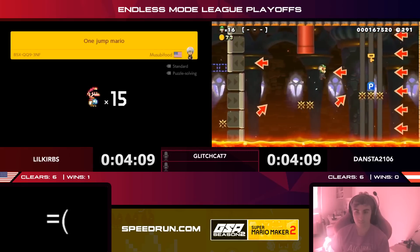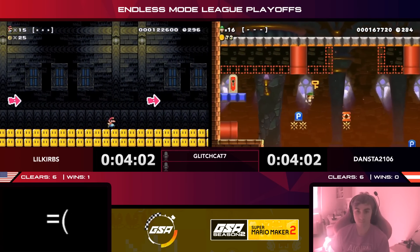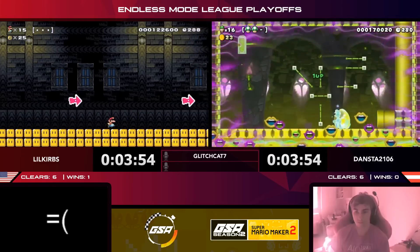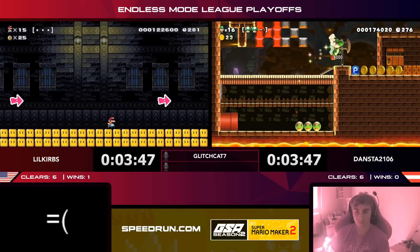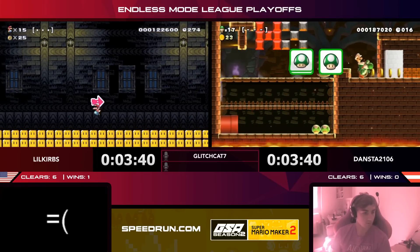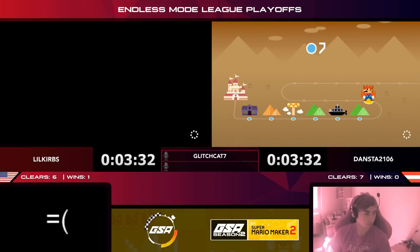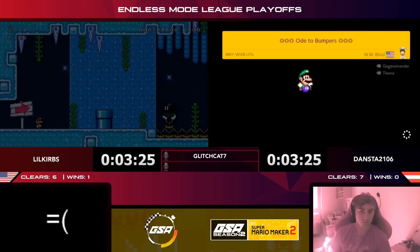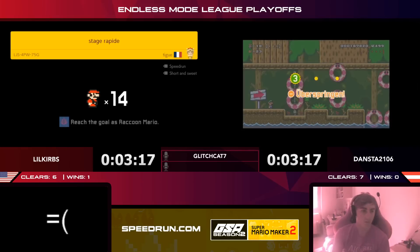Dansta is making moves — he turned on the blocks below the door and got the key. It's power-ups — something's about to go down. Green Yoshi — that's a good choice. Curbs is just running — he doesn't have the key. Dansta gets in for the clear though, pulling ahead six to seven. Curbs is skipping with three minutes to go. Dansta wants to increase his lead and Curbs has got to get something quick — now's the time.